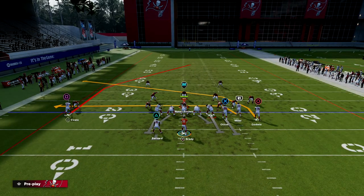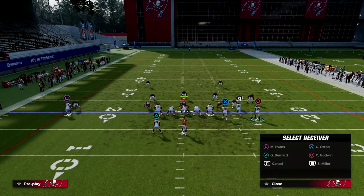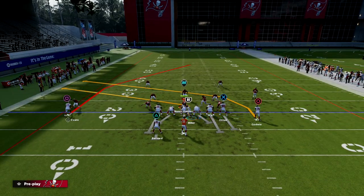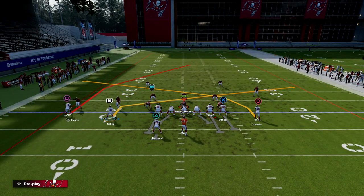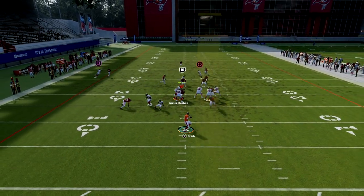Wide Receiver Post comes equipped with tight end blocking but also has a really unique post route to the left side, as well as a crosser — a rounded crosser — and these crossers do really well against man to man. The setup for this play is to take your slot receiver, put him on a slant route, and motion him across the field.